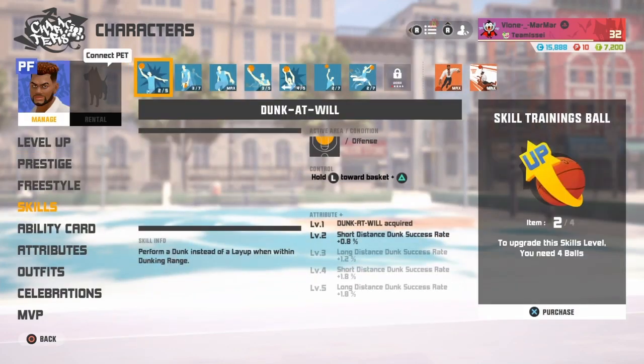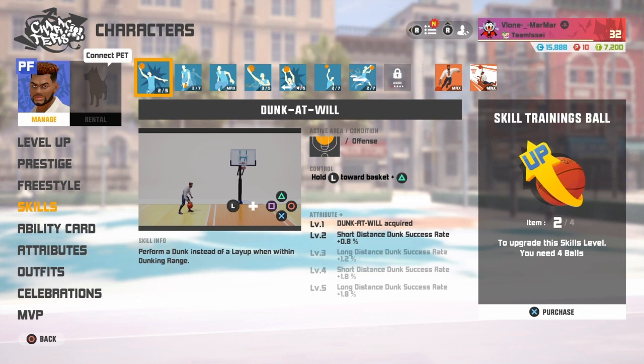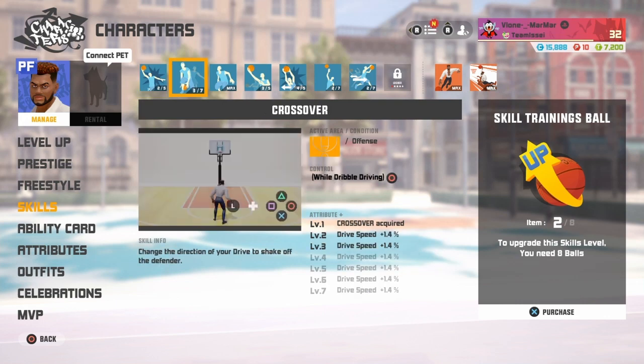So here are his skills right here. He has Duck at Will — I mean, what Power Forward doesn't have Duck at Will? It's one of the common things for Power Forwards. Then you got Crossover. Now, this was unexpected for me, and probably for everybody, because of the height advantage on this character — you wouldn't think he would have a Crossover. And not only that, they made it go to level 7, so there's a speed advantage on that. It's very useful.